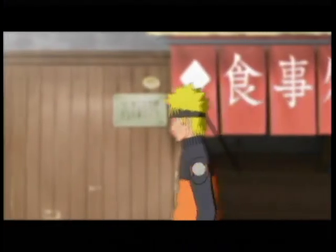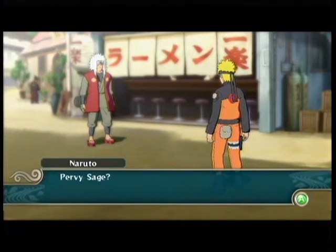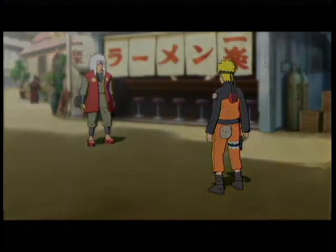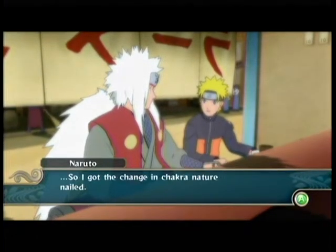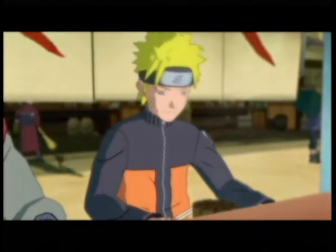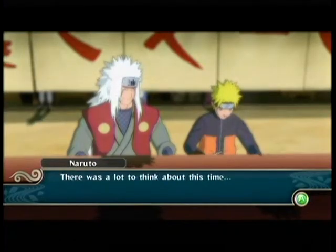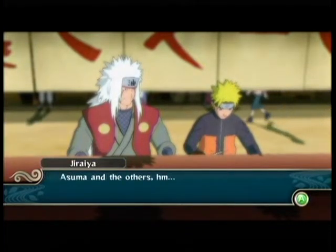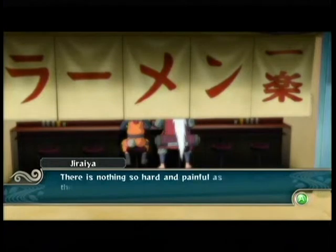We just defeated the Immortal Akatsuki. Naruto has returned to the Hidden Leaf Village and he's talking to Jiraiya. He calls Jiraiya a 'pervy sage' — Jiraiya is Naruto's mentor. You could consider Iruka-sensei his first mentor, Kakashi his second, and Jiraiya his third. I think he's been traveling with Jiraiya for three years, learning new techniques, engaged in all missions, and becoming even more powerful. This is similar to what happens in the anime.